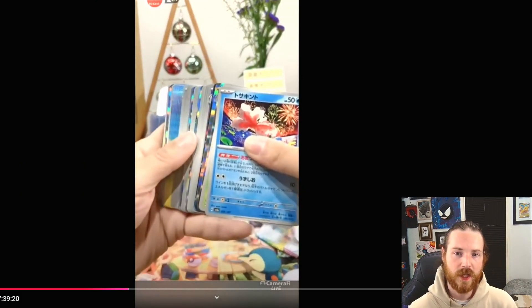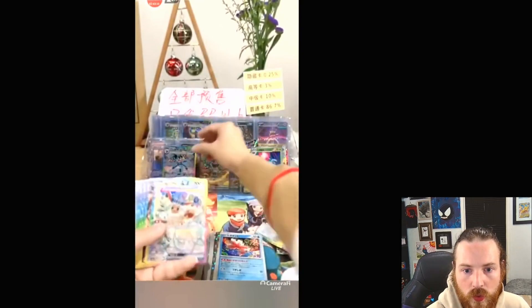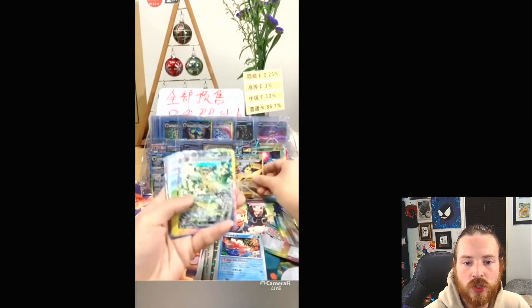God packs have been verified in this set — they have been confirmed. So if we look, we do see Glaceon, Eevee, Flareon, Espeon, Jolteon, Leafeon, and Umbreon in the god pack lineup.